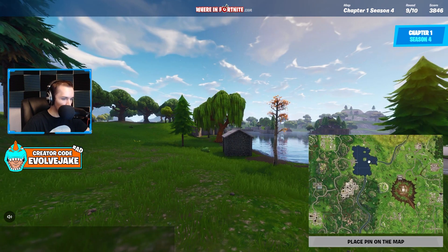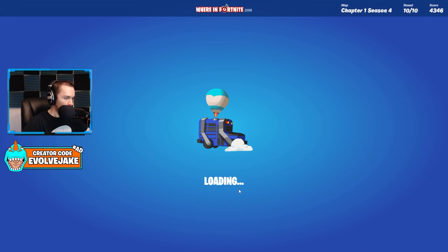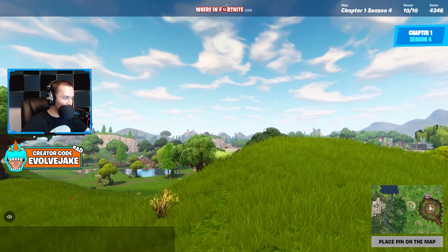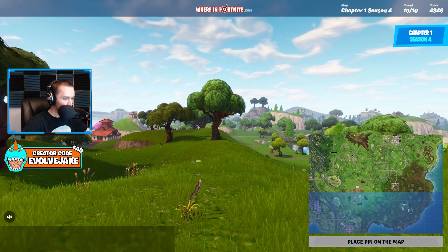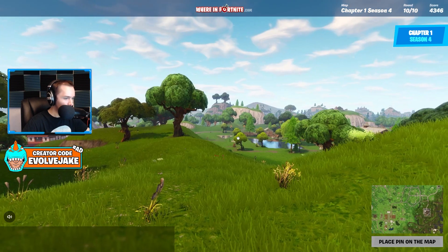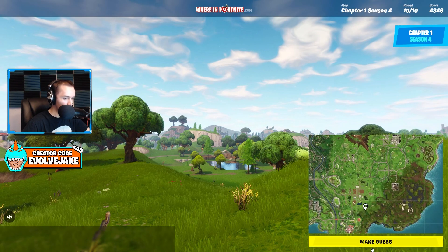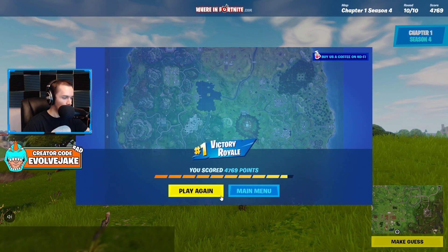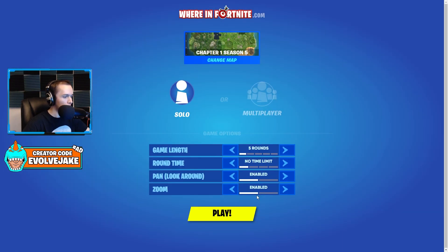Dusty started all barren and then eventually became abandoned as trees grew around it. I think we're right here — I see a sliver of Loot Lake and I know which side we're on. This is outside Lucky Landing; I think we're in between Lucky and Fatal. Season 5 is also where they made a lot of map changes — that's when they added the desert biome, significantly different in the bottom right corner.